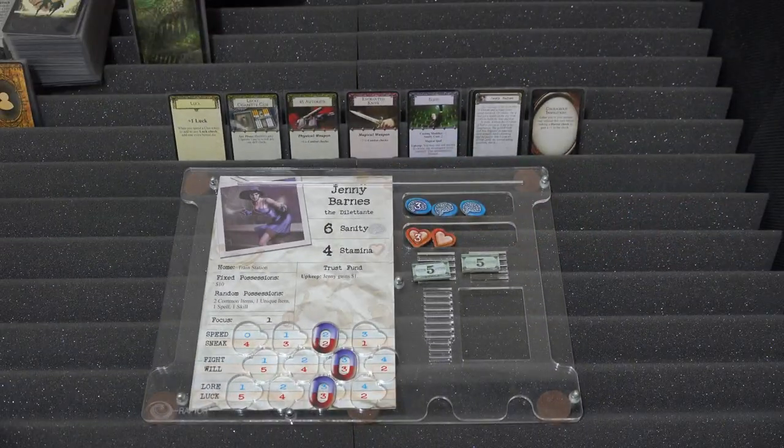Next up: Jenny Barnes, the Dilettante. She's got six sanity and four stamina — except she hasn't, because she also has a unique item and loses a sanity due to the Herald. The thematic starting possessions made no other changes, so she's otherwise as written. She starts at the Train Station with $10 as her fixed possessions. For random possessions she gets two common items, one unique item, one spell, and one skill.